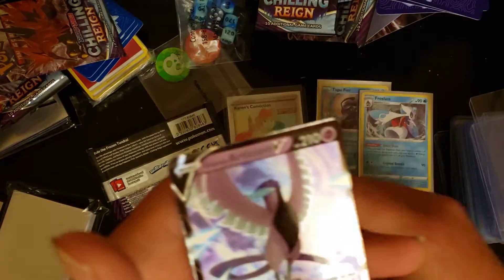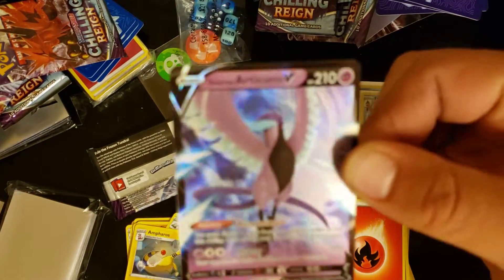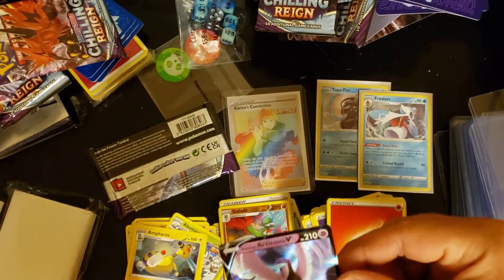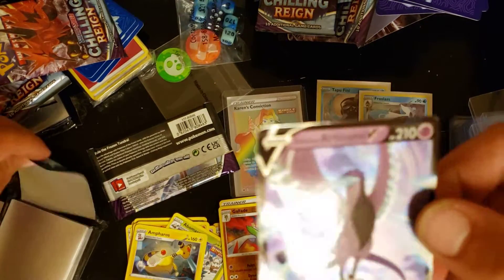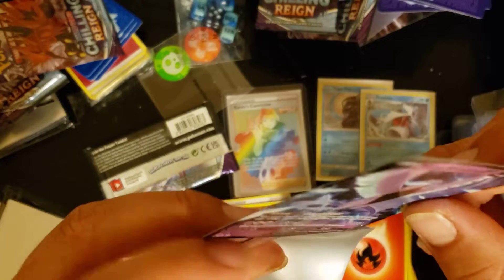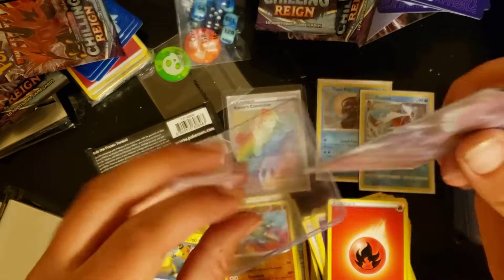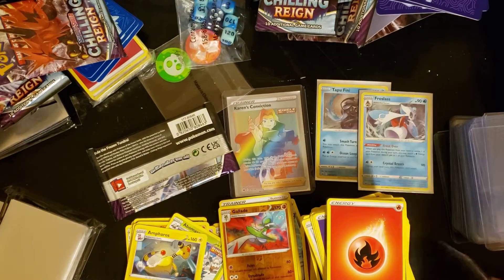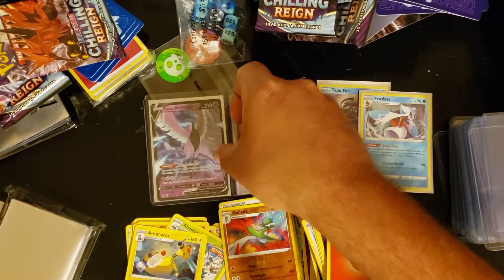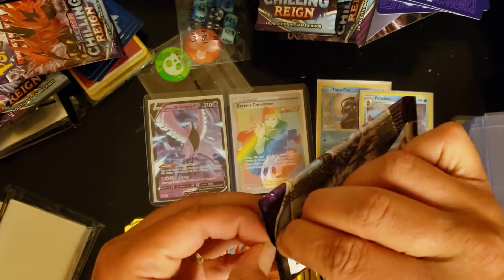And — Galarian Articuno V! There we go! Definitely happy with this. Best pull for me so far — I'll take that over the rainbow. Articuno is a beautiful card, really pops off the background. Getting that sleeved up. So we got one of the three legendary birds — pulling the others in this next pack hopefully. Second box has been a lot better than the first.